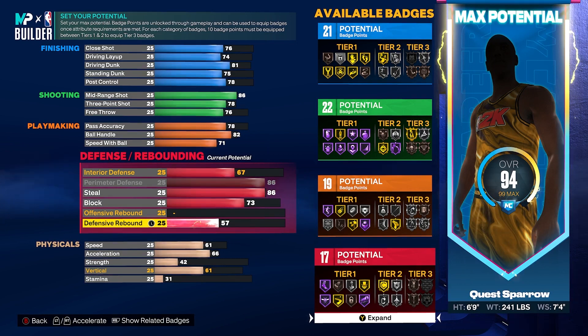This is a perimeter defender through and through — you're going to have nice steals and clamps on the outside with gold clamps badge and gold pick dodger. You're not necessarily going to be a rebounder on this build, so stay out on those shooters. Let your big dogs eat down low, let them box out, and if you don't get rebounds it's on them. Don't be creeping down or leaking. Stay grounded and disciplined defensively. When a shot goes up, go find your man. Know your role: if you have a 57 defensive rebound you're not out-rebounding anyone with 80-plus.